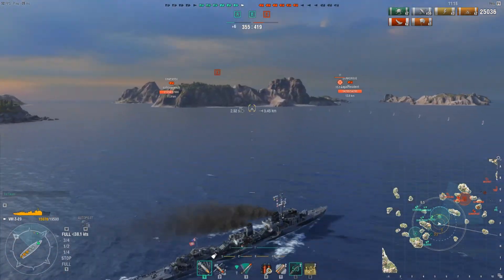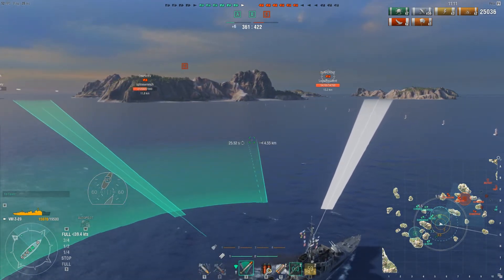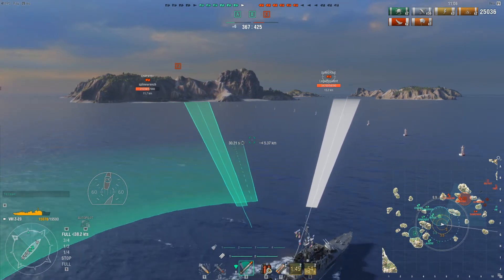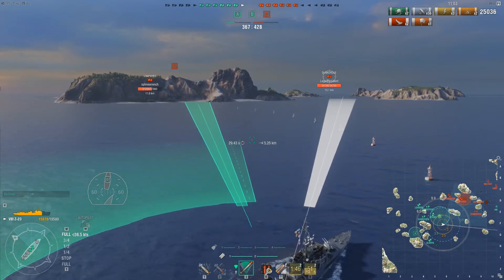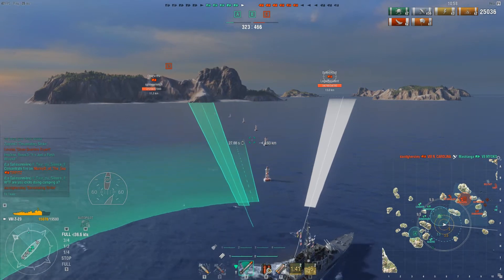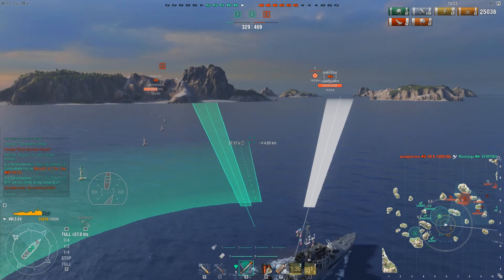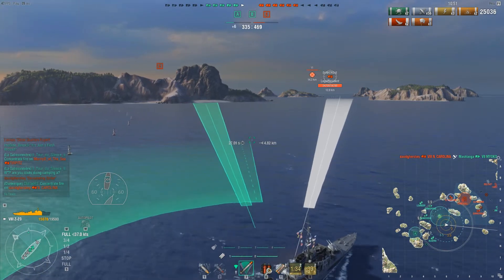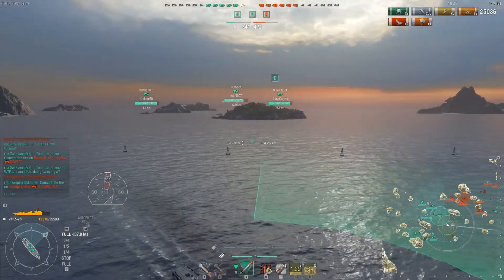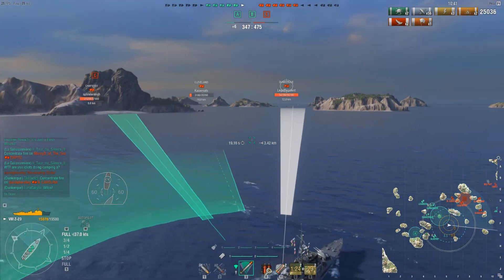The Z23 can be a decent torpedo boat. The torpedoes have a decent speed on them, around 65 knots if memory serves. The guns can be somewhat lackluster, but they can prove beneficial, especially for lighting fires, and the armor piercing is pretty decent. We have full control of A and B — that should start to help us pull forward. There is about ten minutes left on the map at this time.